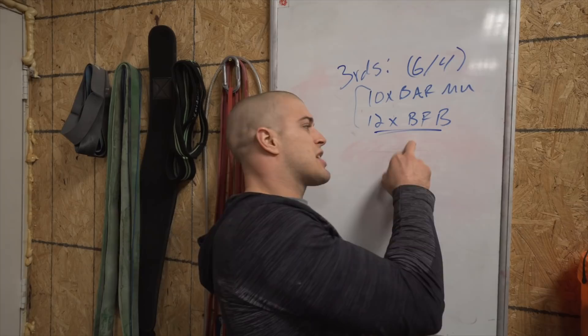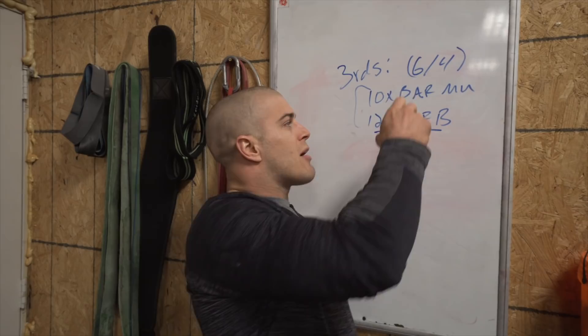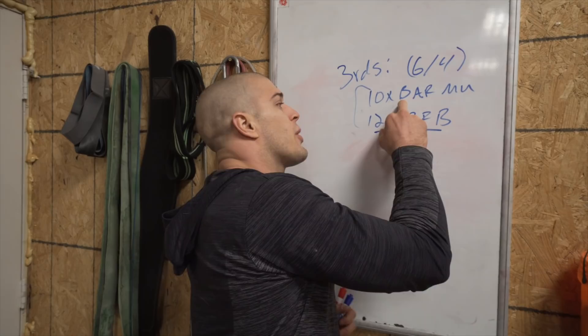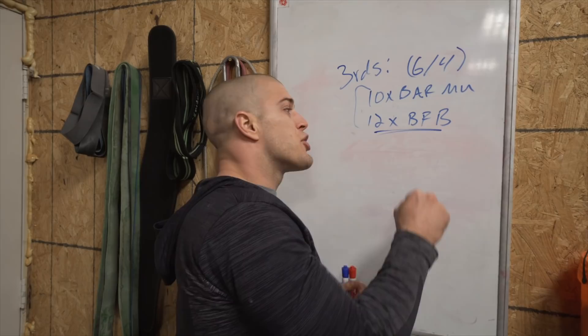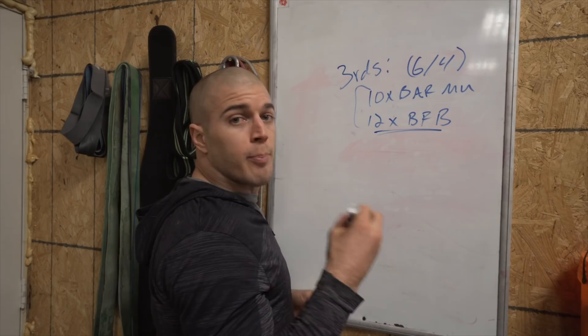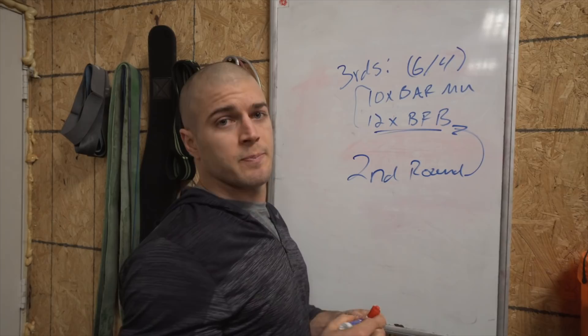For the bar-facing burpees in part B — by round two, you're going to want to slow down badly. Don't. Your first round you might still feel pretty good at a similar rate to part A, but by round two your triceps are getting blown and you're going to be tempted to waste a lot of time here. The most important part of this entire workout is the second round of bar-facing burpees.